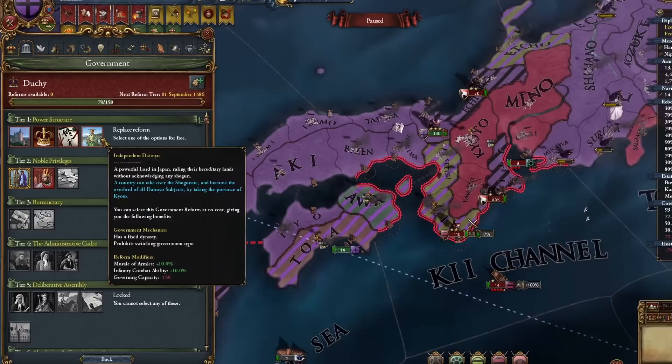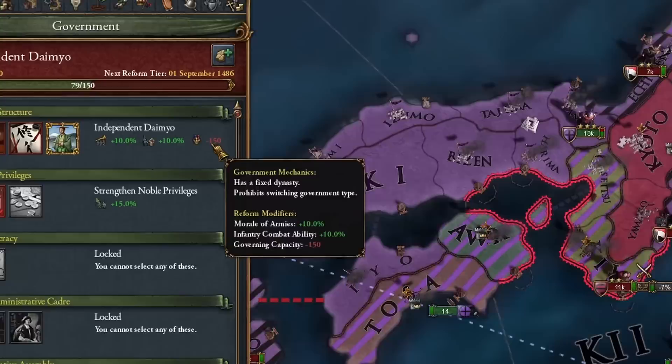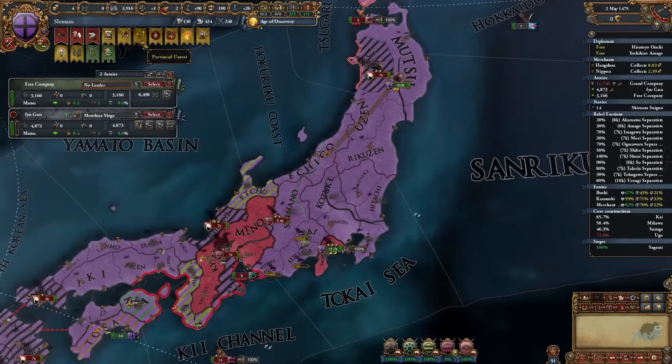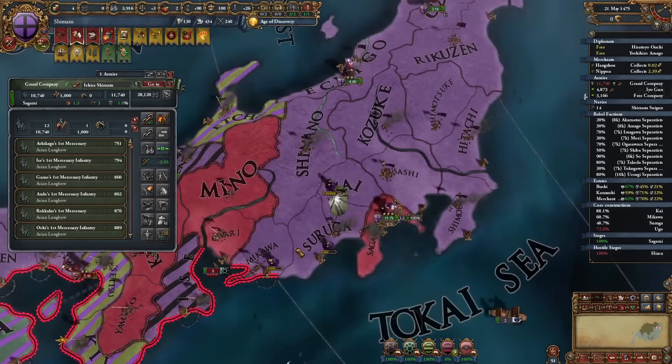I will give this very strong leader to this army. I will take the independent daimyo for now - it's still good but the minus is 150 governing capacity, which is very bad. But this war will be very short and after this we will not be that anyway, so it doesn't matter. He killed my rebels for me and I let it happen - I just parked on top of his army so I could just get an easy stack wipe. Just keep an eye on your rebels here because if they're about to take over, you need to focus on them.